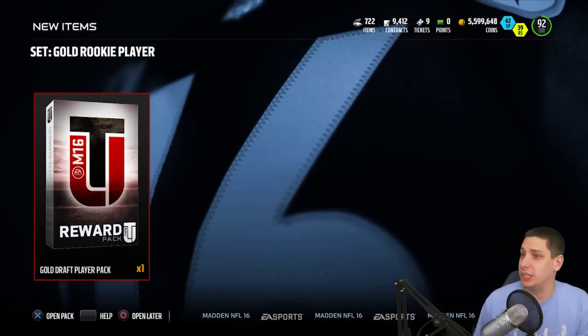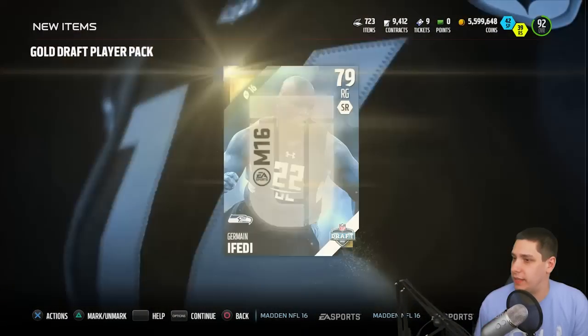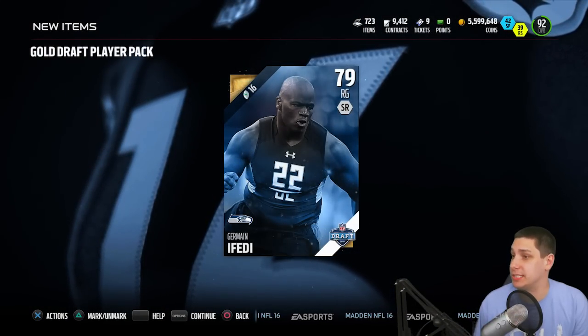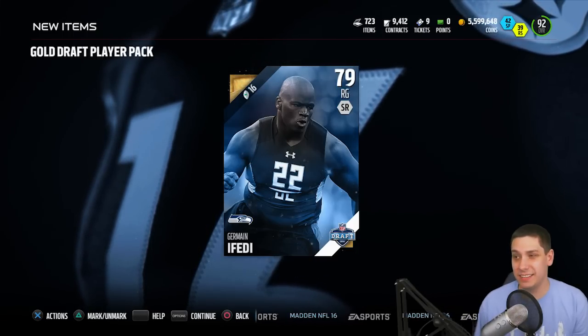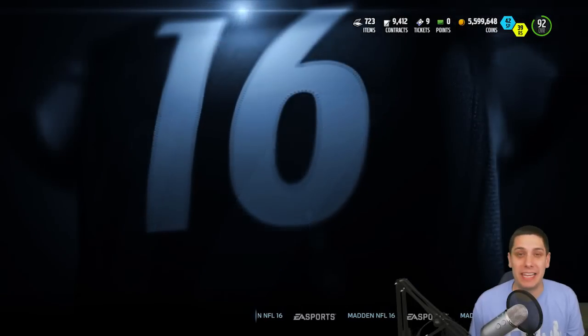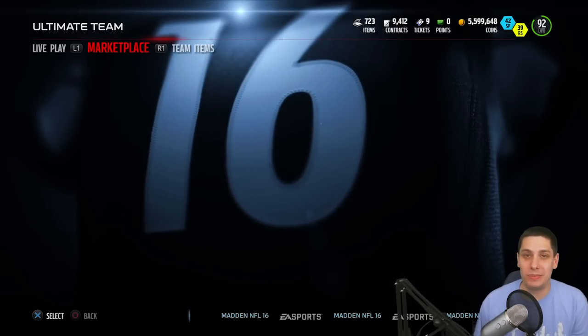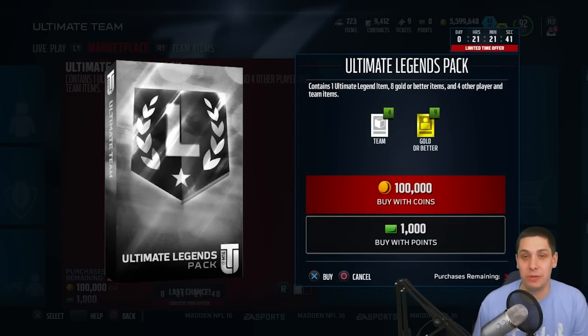We got the gold rookie player — we'll open that up as well, probably not going to be anything worth anything. I don't even know how to pronounce this guy's name — he looks like a beast though. Jermaine Ifedi? You guys will have to correct me in the comment section below. Also, let me know in the comment section — what do you think about this golden ticket today? Do you think this is the best golden ticket we've had all season, or is there something else you like better?